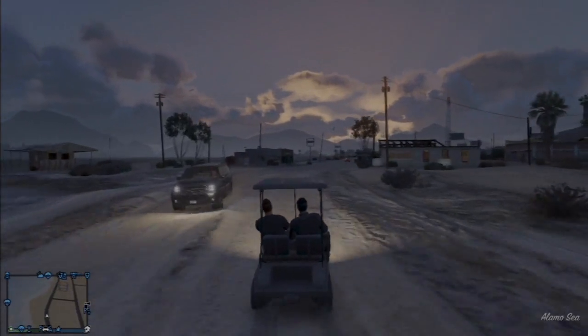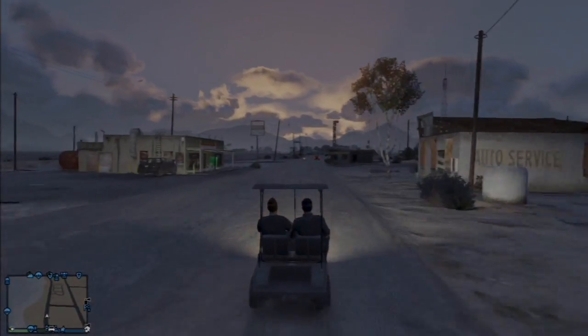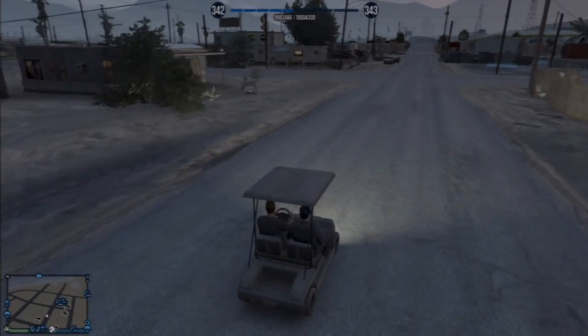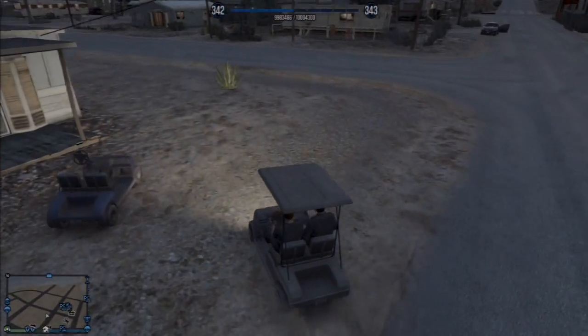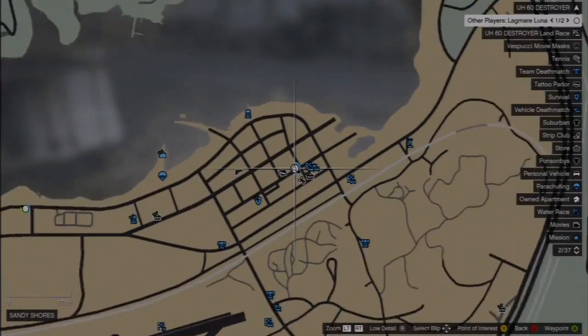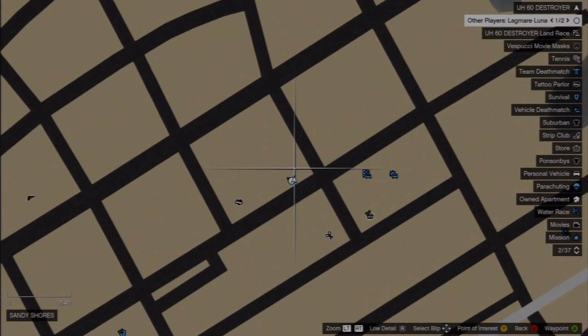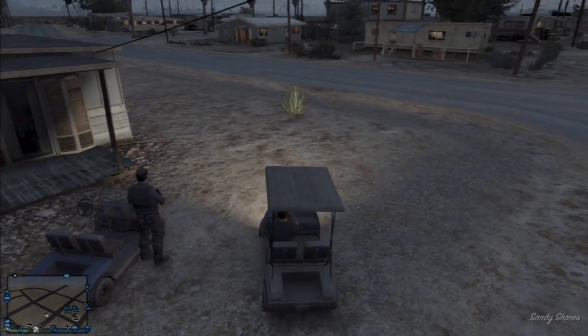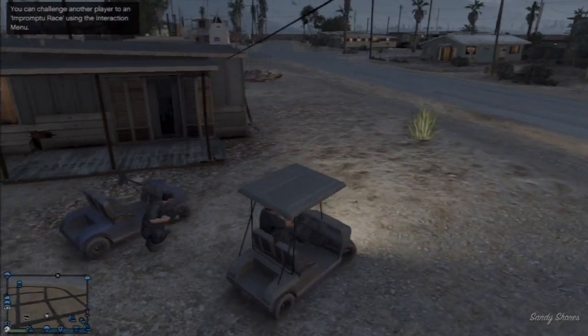In GTA Online sessions when you try to do something fun, if you're playing in an open session and someone sees you having fun, in most cases they try to take that away from you. So if you're trying to drive a golf cart online and someone saw that, they would most likely try to come and kill you, take that away from you, or if they fail they will destroy the golf cart.